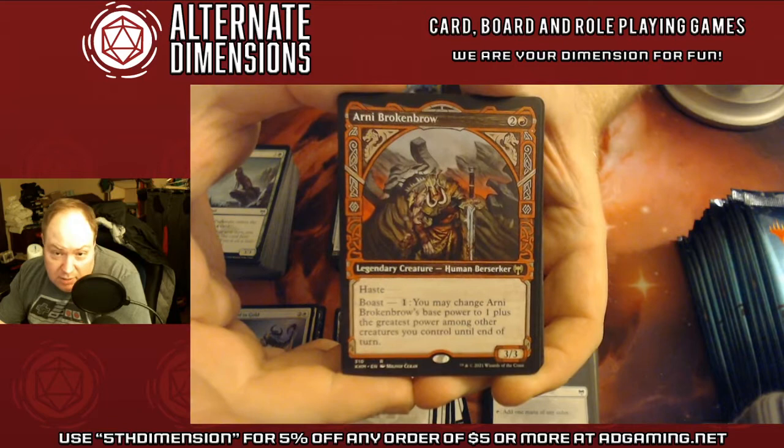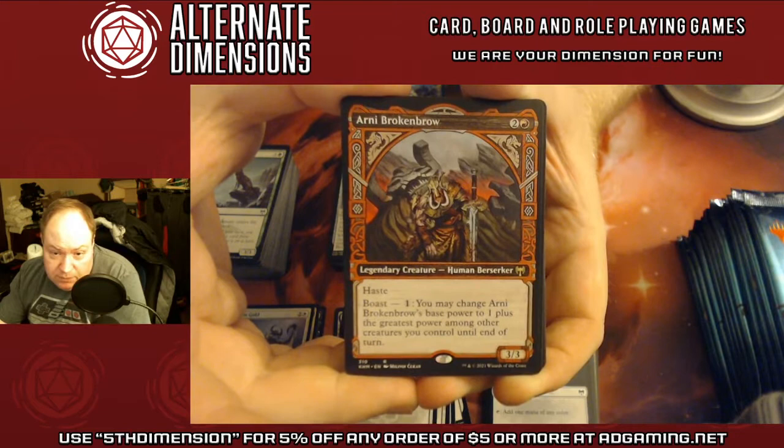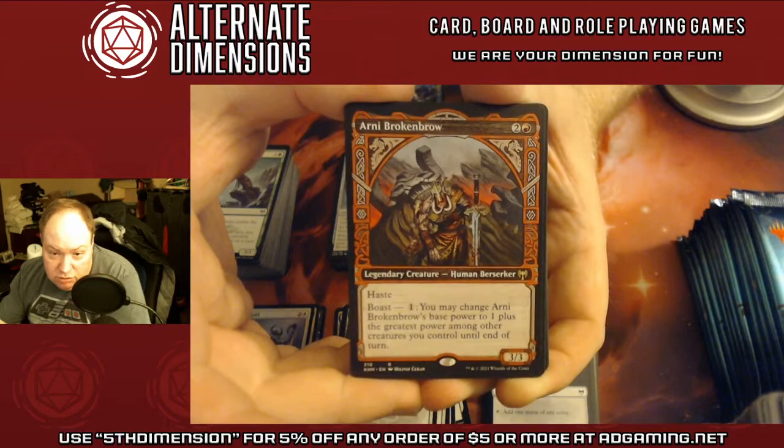Arni Brokenbrow — a 3/3 for three with Haste. Pay one, you may change his base power to one plus the greatest power among other creatures you control until end of turn. That's beautiful.